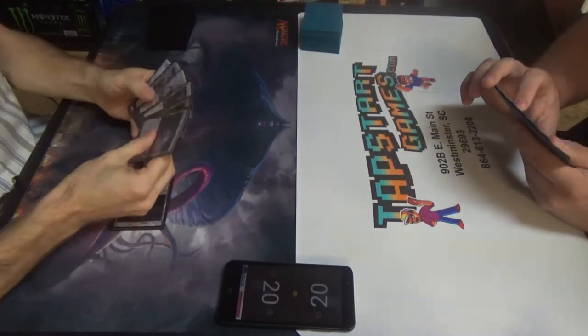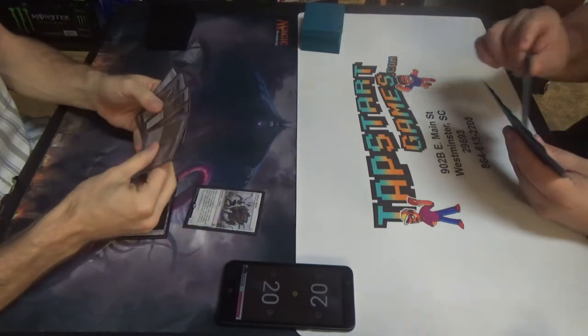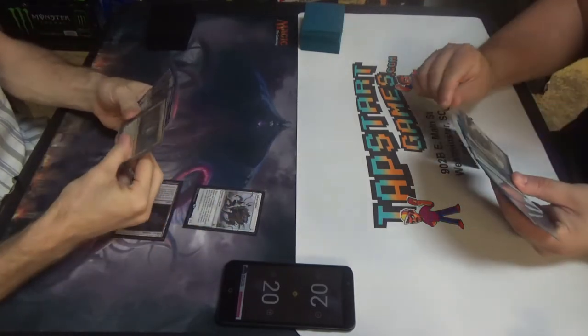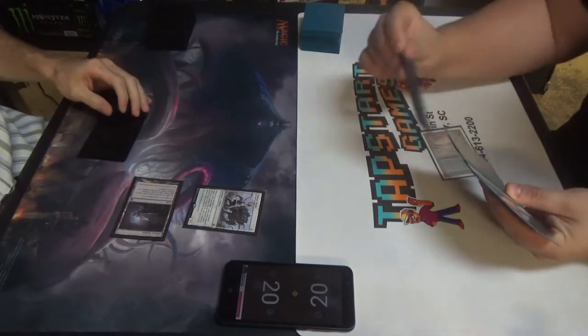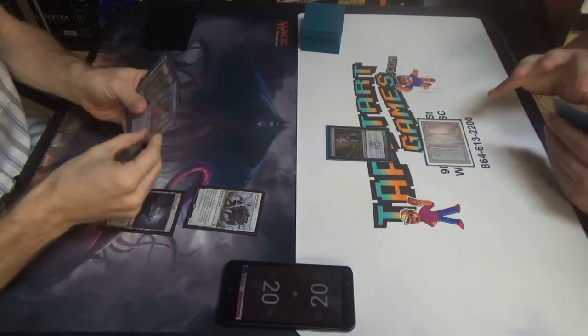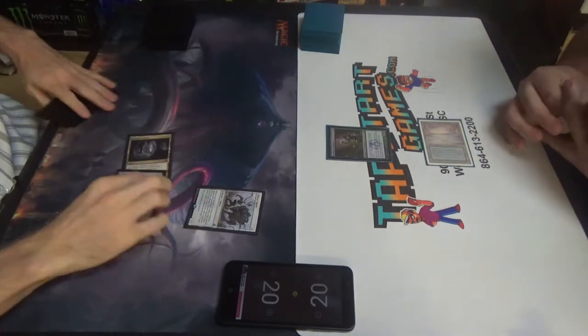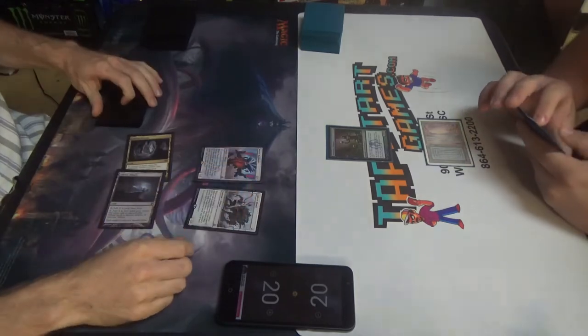Eldrazi Temple — El Derpy Temple. Mimic. Sure. Pass turn. Eldrazi Temple again. That's what it's called. Deathrite Shaman. Deathrite Shaman's good. Cavern on Eldrazi. Matter Reshaper. Sure. Get the digger.